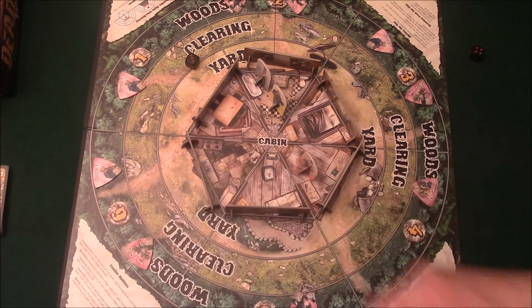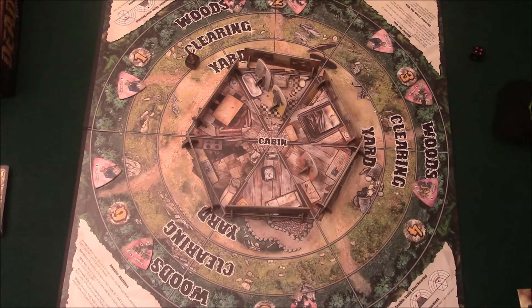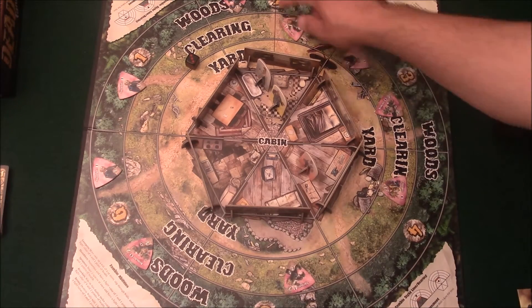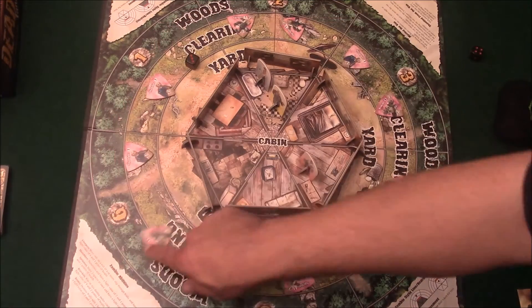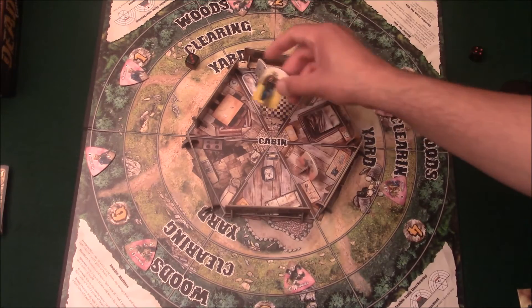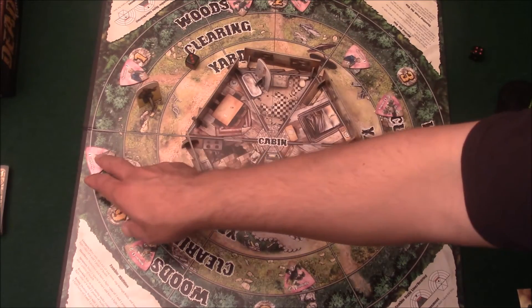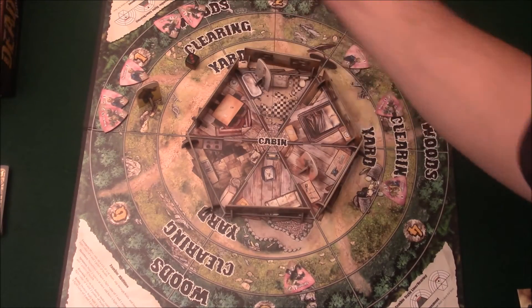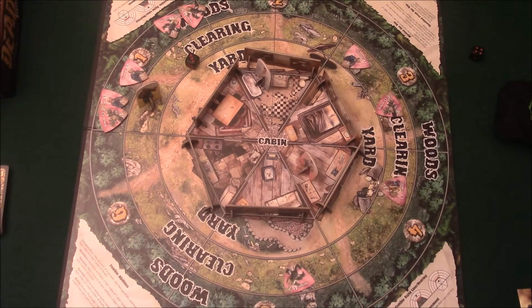Now the zombies will move. If they can't see or hear anybody outside the cabin, they're all just going to move towards the cabin. But if somebody's outside and they can see them — let's say somebody was here — all these guys would have moved over here trying to get to him. So basically, you can use people as bait, draw them in, because any time they can see or hear you, they're going to try and get to you.